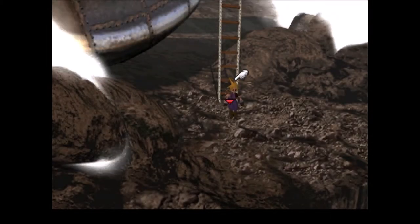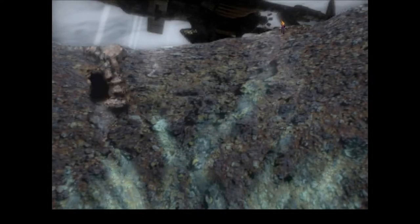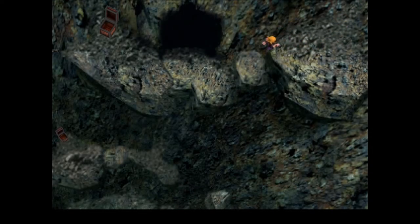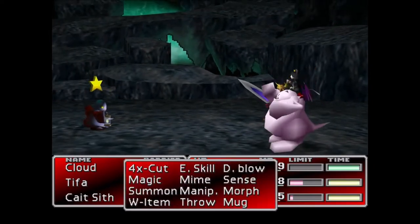I love using enemy skills during my playthroughs of Final Fantasy 7. Some of them are invaluable during early stages of the game, and many provide an effect that cannot be replicated by a single spell or item, or can't be replicated at all. One thing that always intrigued me about enemy skills was the level of secrecy involved in collecting them. Playing the game in the late 90s, early 2000s, when the internet was still in its infancy, all I had to guide me was the Brady Guide strategy guide.